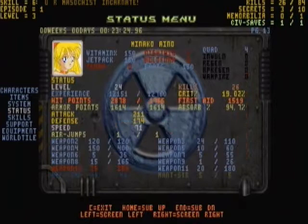This is the status screen. It shows the status for the current character you have selected — their HP, their AP, attacks, defense, speed, air jumps, how much ammo they have per weapon, all that stuff.